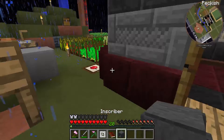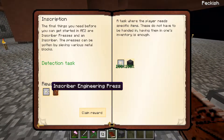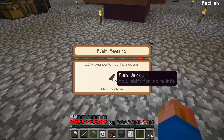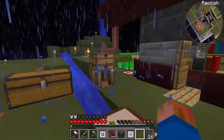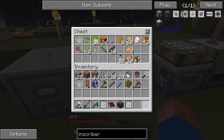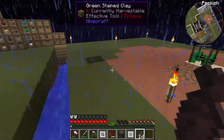We have an inscriber. We get an inscriber engineering press and a reward bag. We get fish jerky — very exciting. I'll go put that with the food. The fish jerky is not doing much — I'll go ahead and eat it.